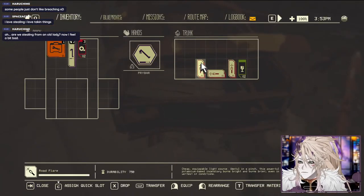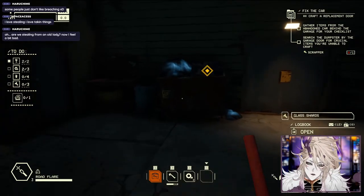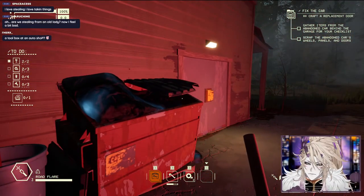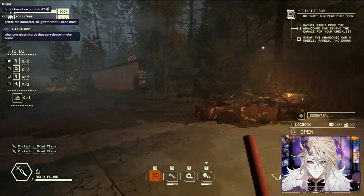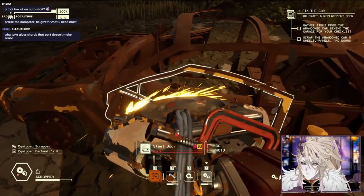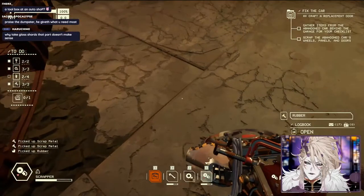Pry it open. Some useless stuff, a couple fuses, road flares, and some glass shards. Gather items from the abandoned car, search the dumpster by the garage for crucial parts. The friendly dumpster gave me a saw. Glass shards can be repurposed. Scrap the abandoned car's wheels and panels.